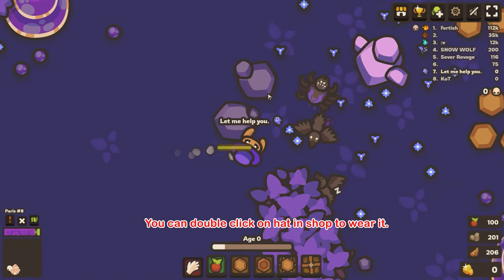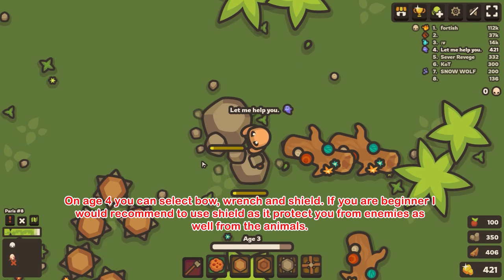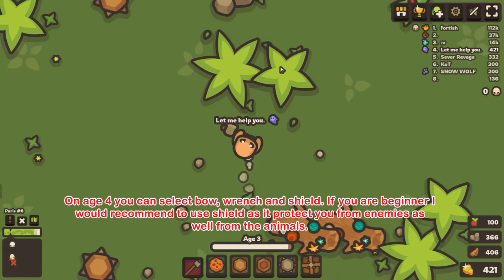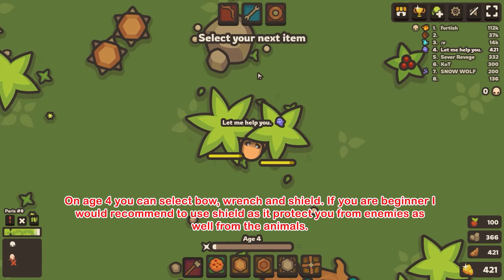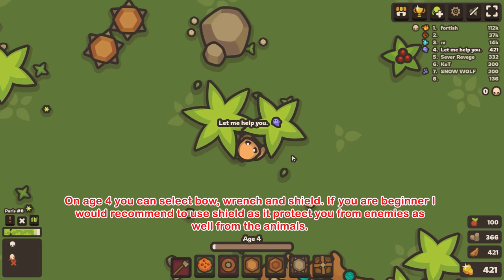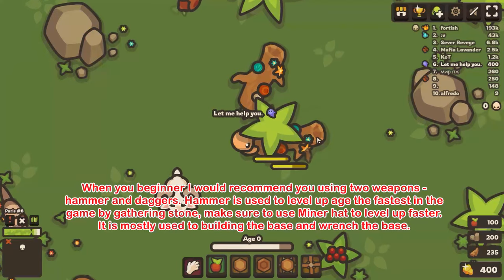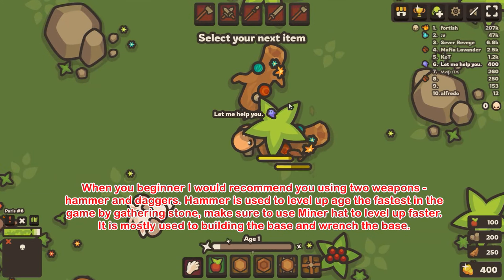Tip 11: You can double-click on a hat in the shop to wear it. Also at age 4, you can select bow, wrench, and shield. If you are a beginner, I would recommend using the shield as it protects you from enemies as well as from animals.